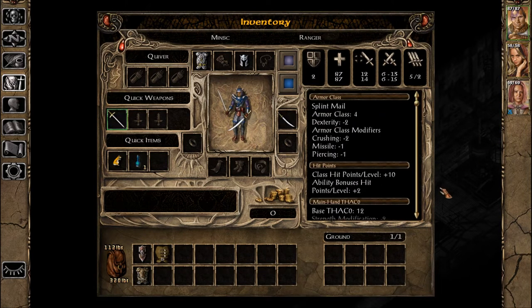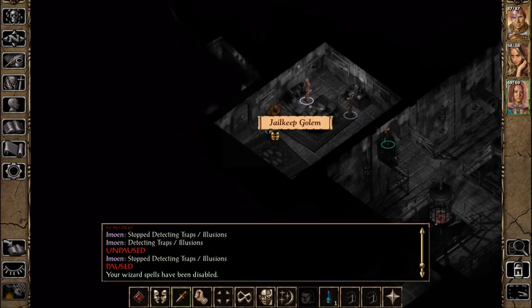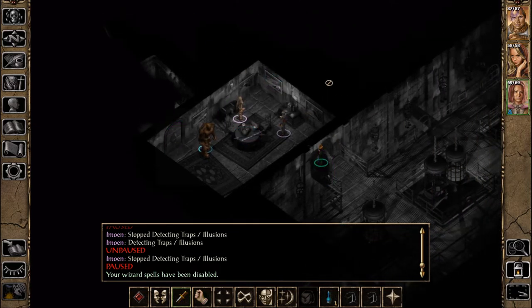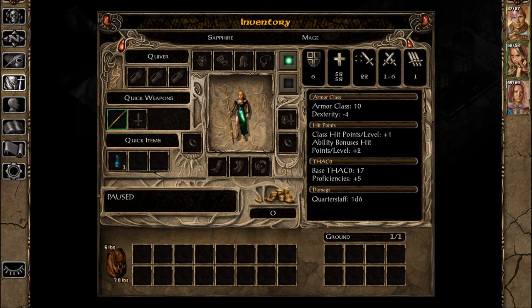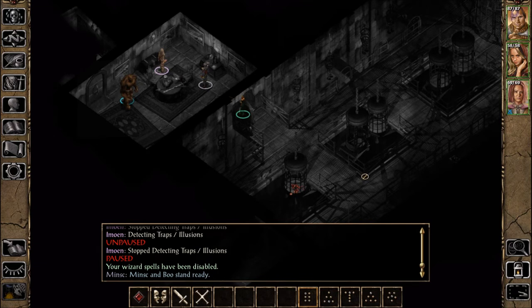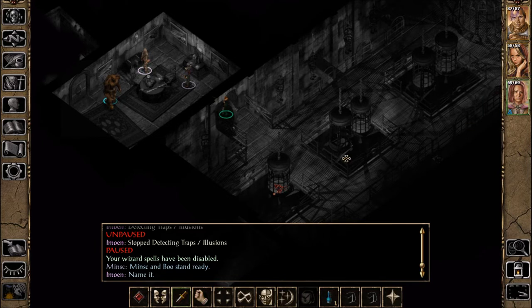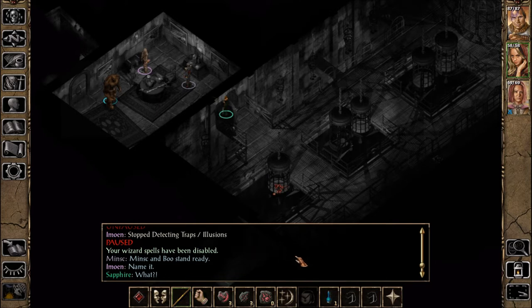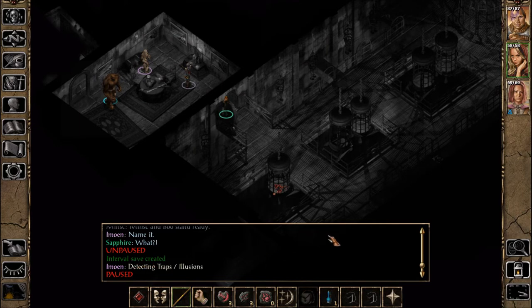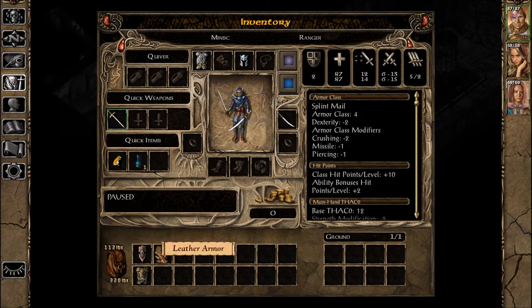Can he wear chain mail? He can, but splint mail is better. I'll just have him carry that. My wizard spells have been disabled — that's because I put that on briefly, they're not disabled anymore. Her wizard spells — hold on, she can't because she's a part mage. Interval save created — I think that's part of the Tweaks Anthology, I thought I didn't install that, but it's fine.